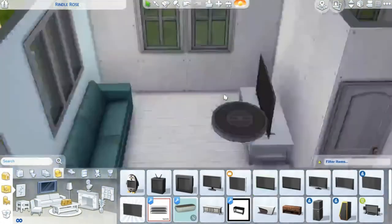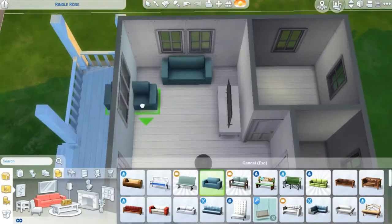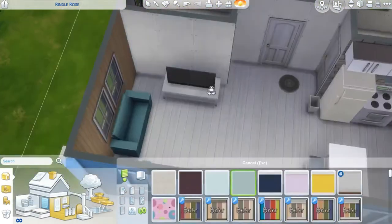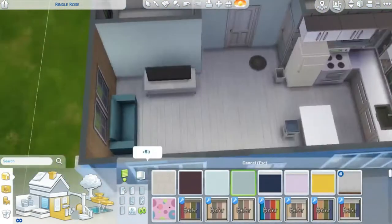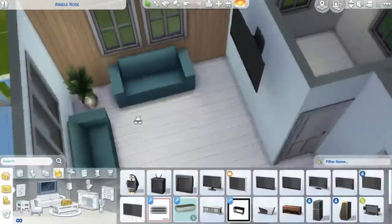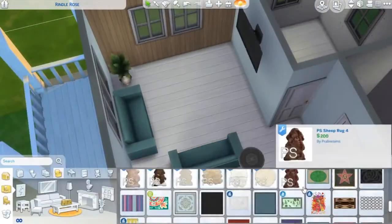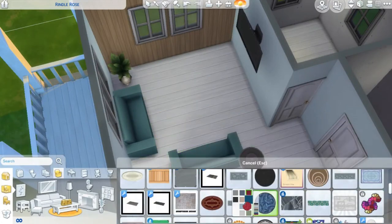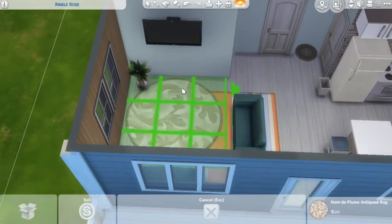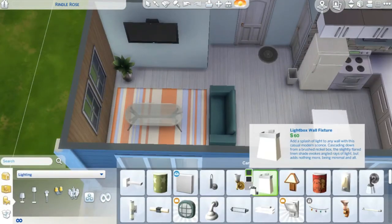The living room I was having a really hard time with honestly, because I was trying to figure out do I want to center everything with the front window, or do I want to try to center everything with that wall? I ended up just putting a TV on the wall and going with it. I also wanted to put in a splash of color because it wasn't feeling super tropical to me, so I added in some oranges.